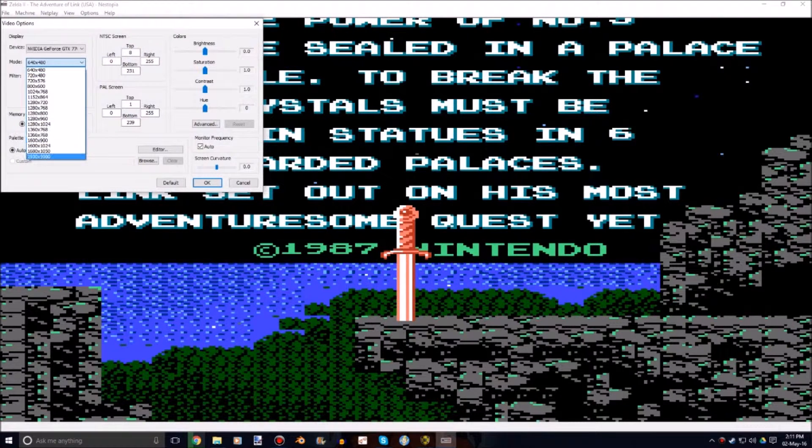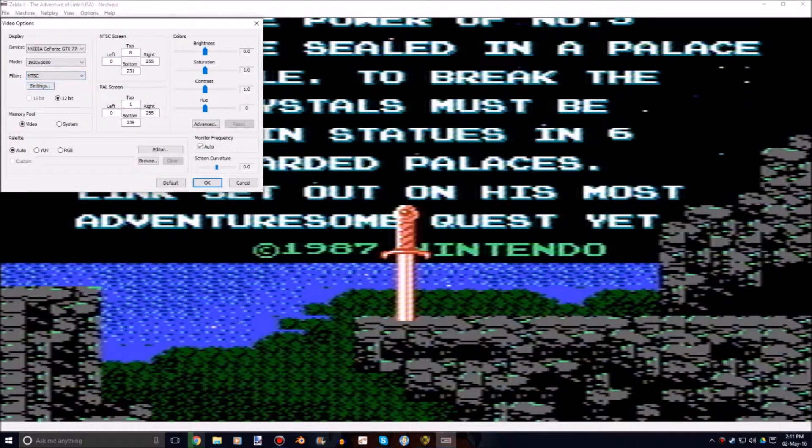First off, mode — you want to put this to 1920x1080, or any resolution option you have. And the second step — this is the big one — change the filter to HQX. We can go through these one by one; this one just makes it really blurry and weird, so we're not going to worry about that.